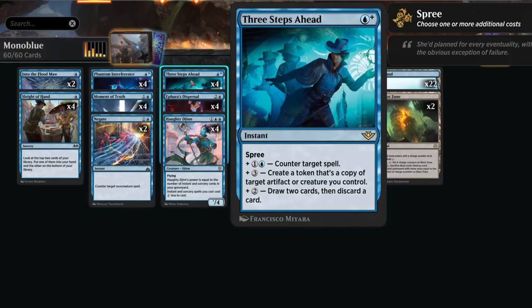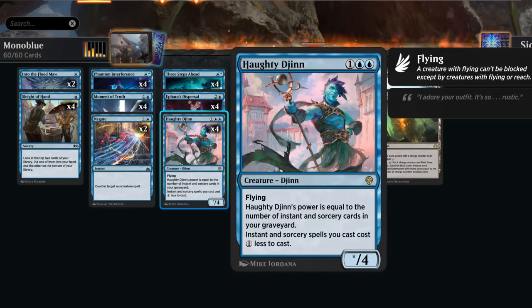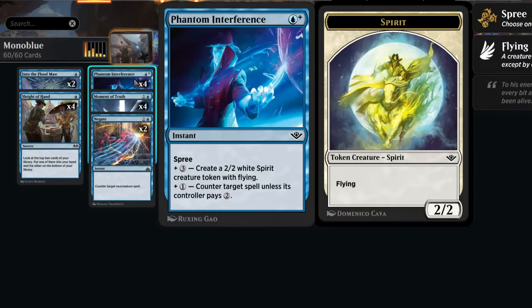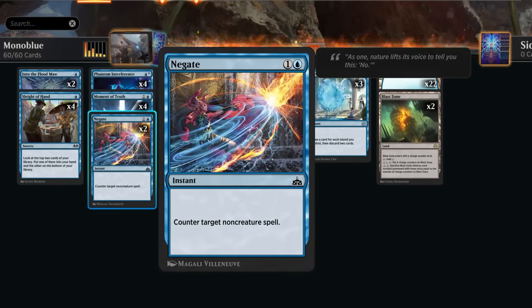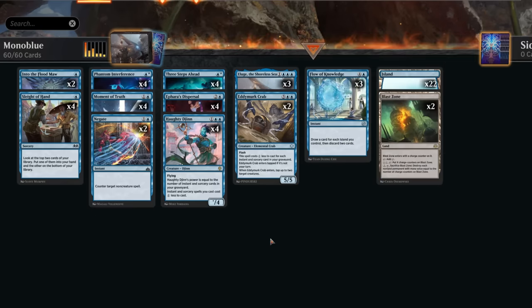Aphara's Dispersal is another way to dig through the deck and help fill the graveyard for Hodijin, and if we cast it on an attacking creature it gets a two mana discount — so when facing a red aggro deck that's going to be busy attacking you, it's still a one mana bounce spell that also lets us surveil two. It's got a bit more upside than just casting an Into the Flood Maw, even if the timing is a bit more restricted. We already mentioned some of our counterspells — Three Steps Ahead as a hard counter is very valuable, especially if we can copy Hodijin with the additional spree. Negate specifically counters non-creature spells.